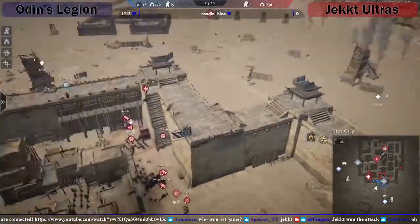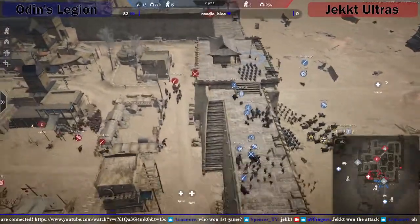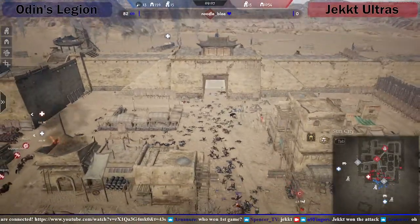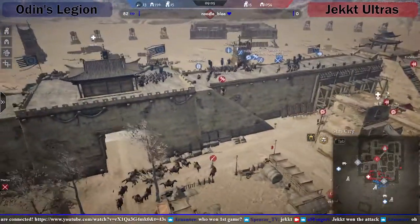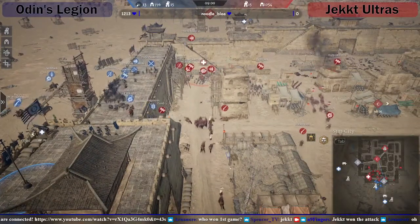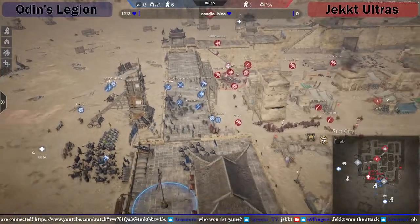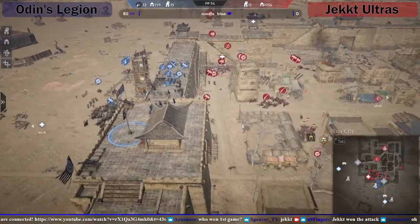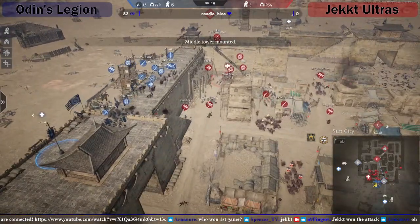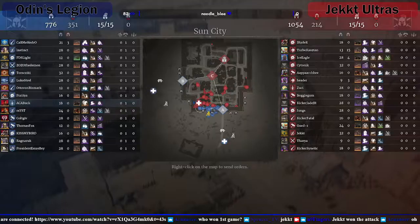There's literally nobody on this side - they're all at the A side. I think they've closed the gate on B as well. I wonder if Odin's know that. A little bit of a stalemate. I don't know if they needed to wait for the Siege Tower again. They still have a lot down there. I wonder if they've got Senjis out - maybe they're going to try and play the bomb.